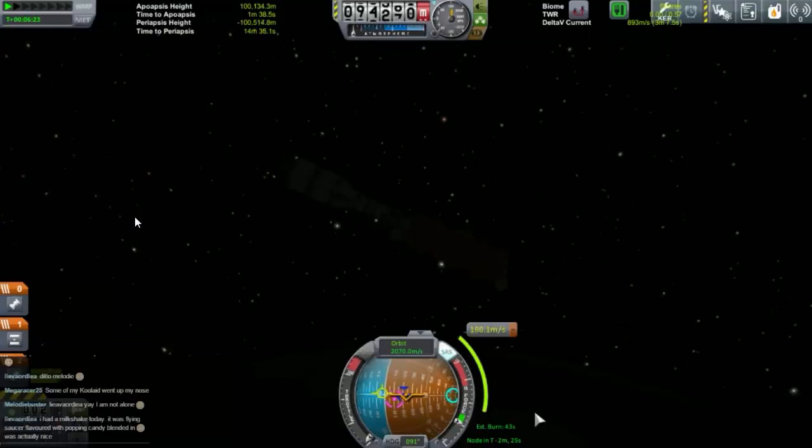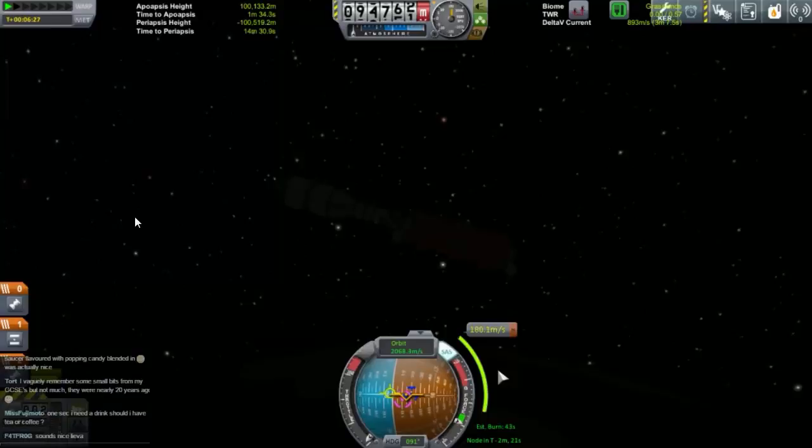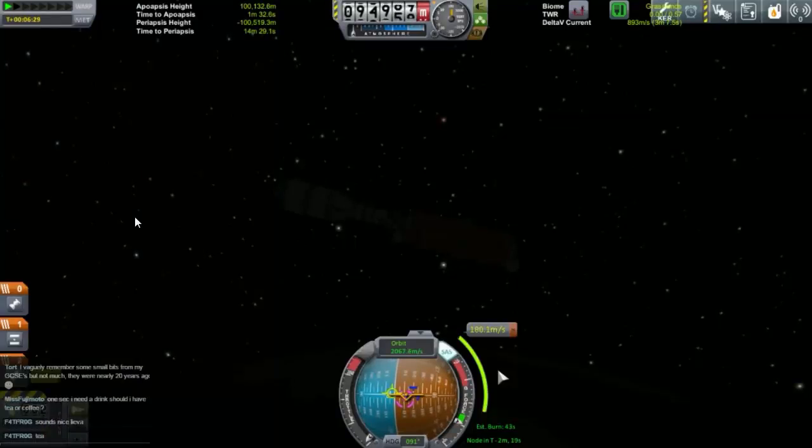We don't actually have to burn all that much to get this orbit. We need to burn 180 metres a second of delta V — delta V is the measured amount of increase or decrease in speed from a burn.